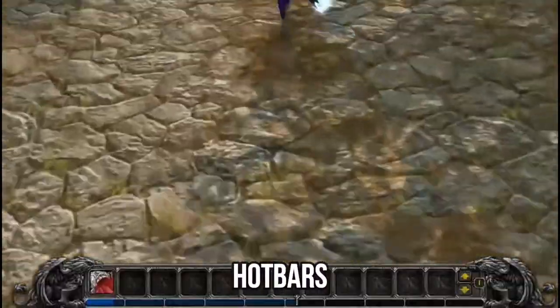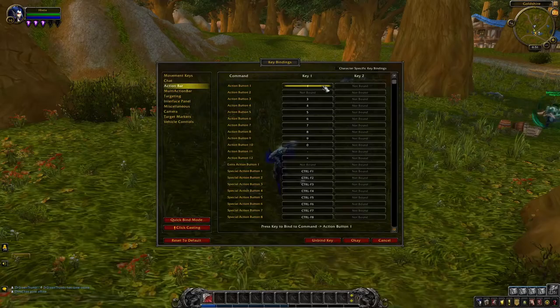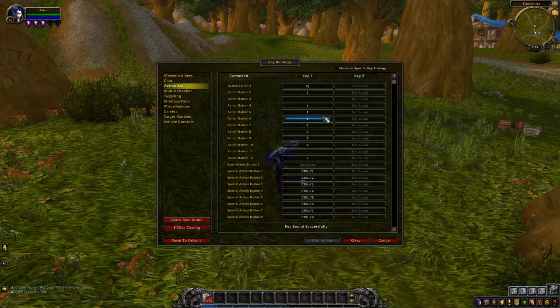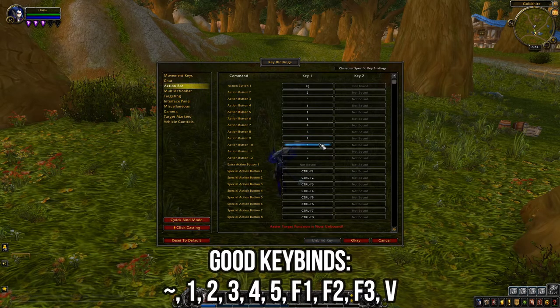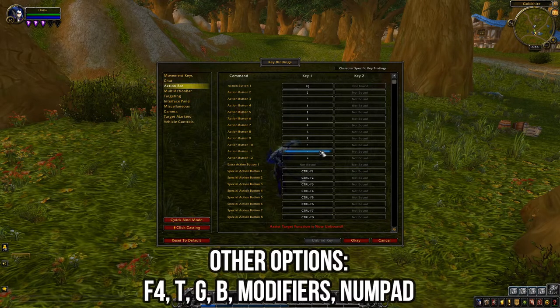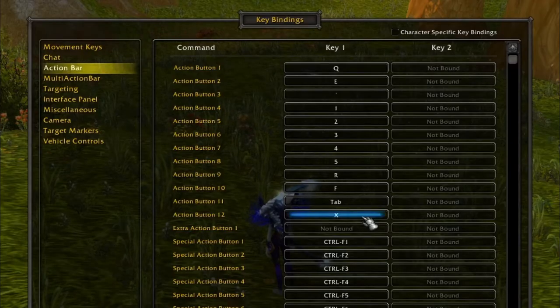Hot bars are really important. We can go into the quick keybind mode — probably easier to do this, but we can also do it directly from the menu. We don't want to be using 6 through 0, hyphen, and equals. We want to instantly access our spells super fast. Q and E are the most important keybinds I highly suggest. Tilde is great as well. 1 through 5 is great still. R is super fast, quick, and easy. So is F, and if you freed up the Tab key, you have that too. When you run out of keybinds, use Shift, Control, or Alt plus these nearby keys, and then combine even more with your mouse buttons if you have some.